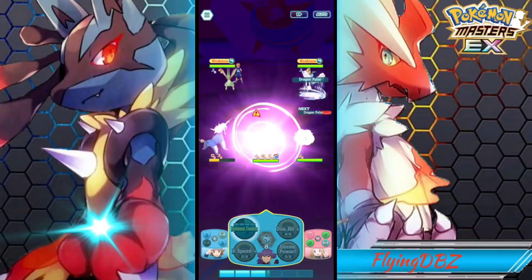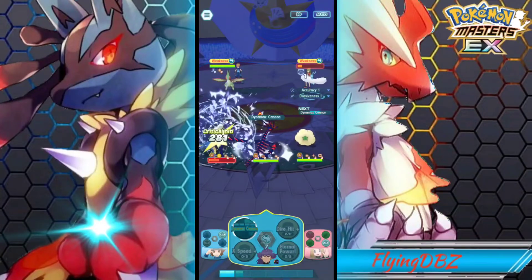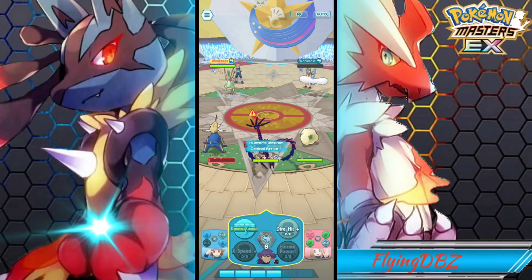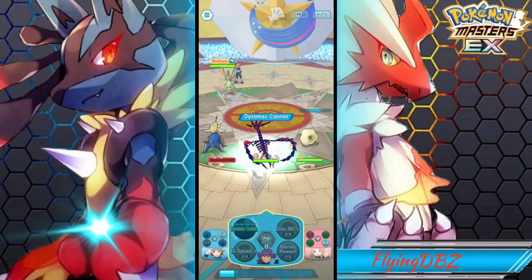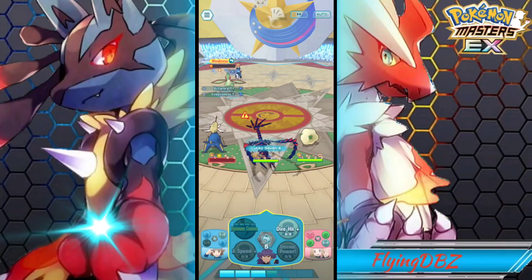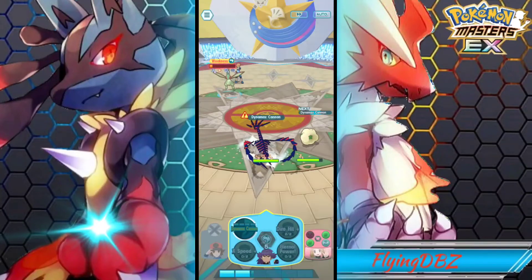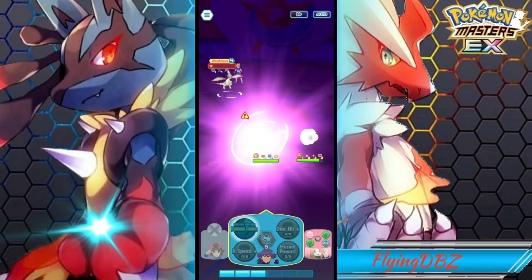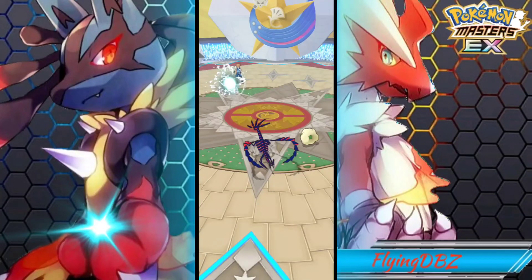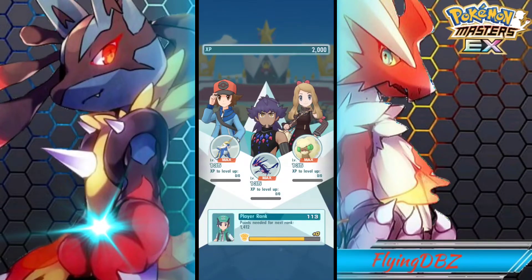He is really good, especially paired with someone that can lower speed to the max like Serena, because her AoE speed lowering is very good. 6,000 damage compared to around 4,000 — a nice increase. Considering how frequently he can hit in a turn with move gauge refreshes and the max move, plus move gauge refreshes on the trainer move and Dire Hit, you also have a chance of MP refresh on those, getting to Dynamax Cannon a lot faster. Let's move over to the co-op aspect.